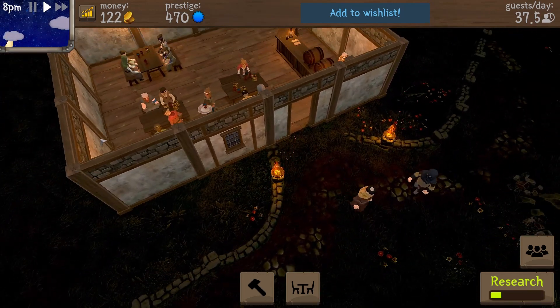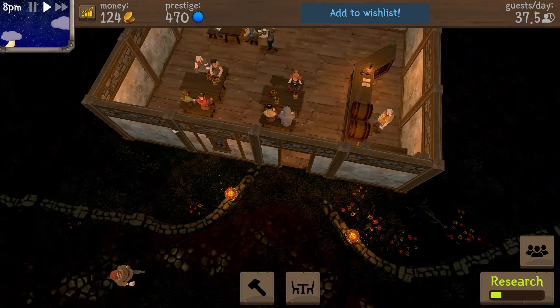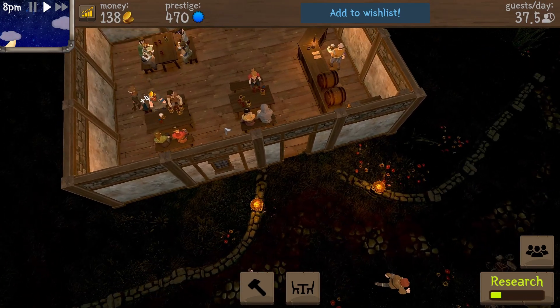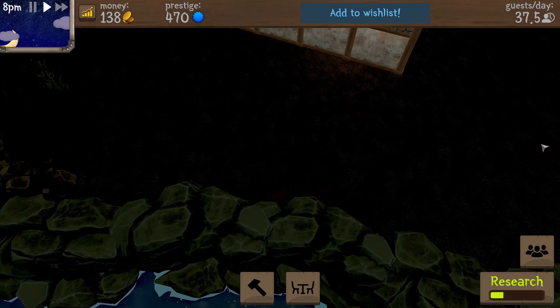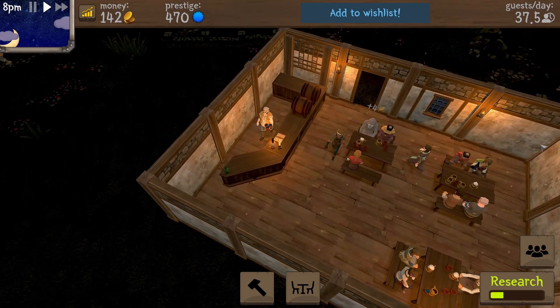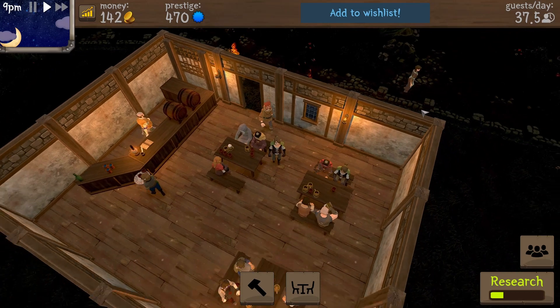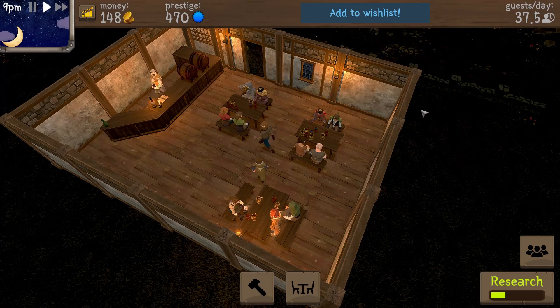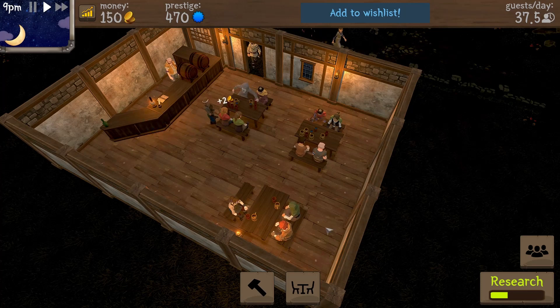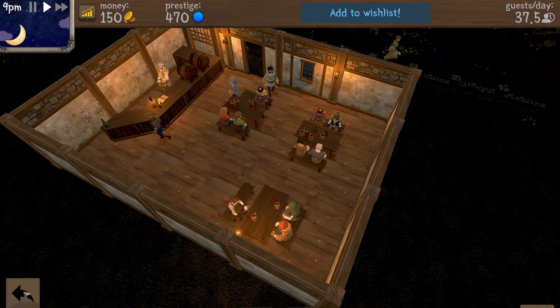It is nighttime — this is when people come in, and it's been a steady flow of people, which has been really nice. It's just this top-down view right here. I can zoom in with the scroll wheel to look at more detail. Yeah that looks pretty good — got some people mingling out front, people coming and going. We're up to 142 coins and it is 9 p.m., selling some beer here at Tavern Master.